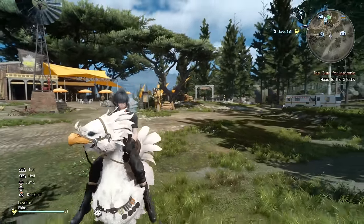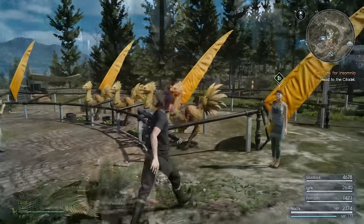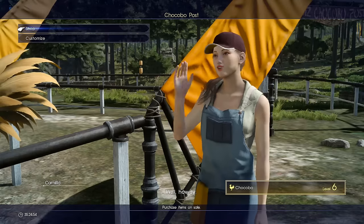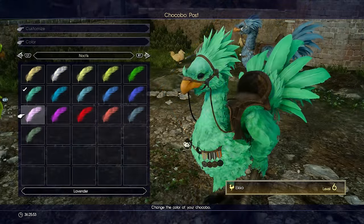For those who didn't know, you can come to the chocobo camp — the main place where we first unlock chocobos — and speak to this woman here. You can actually customize your chocobos: change the color, change their name, and put different medals on from the different races.